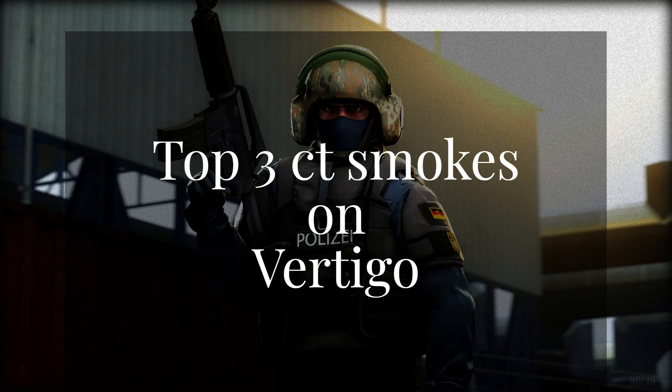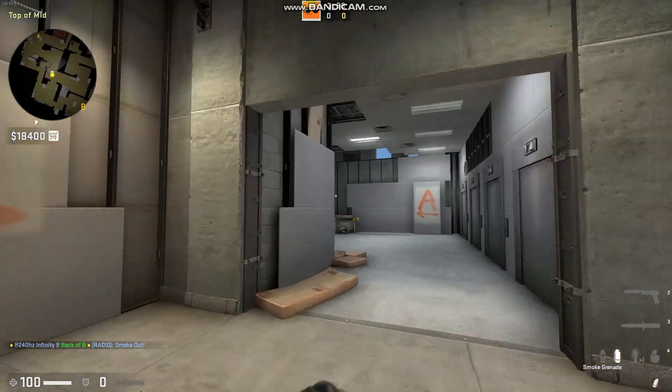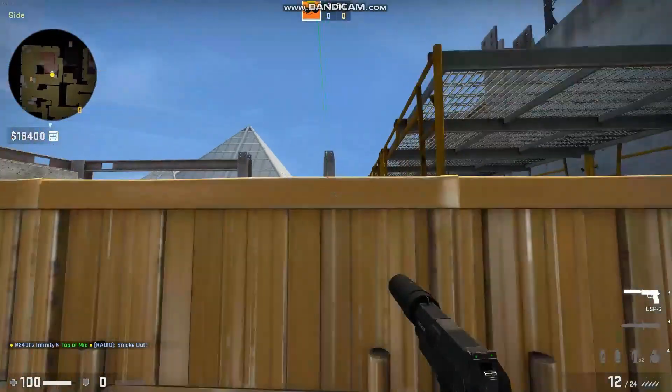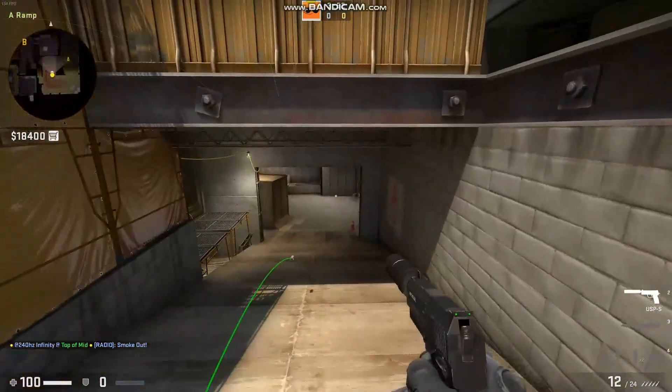Here are the three most important anti-rush smokes on Vertigo for CT side. The first one is a smoke for A ramp — aim the cross above the lamp, stick to the wall.